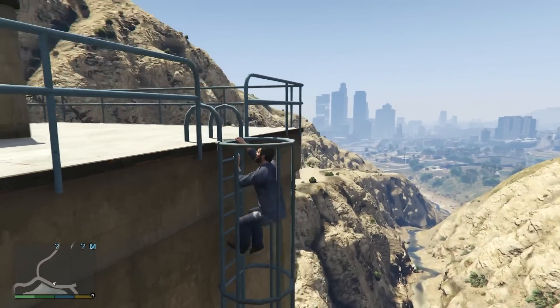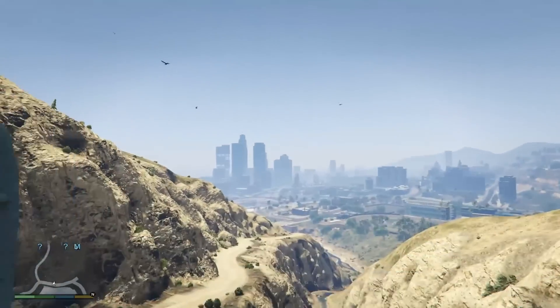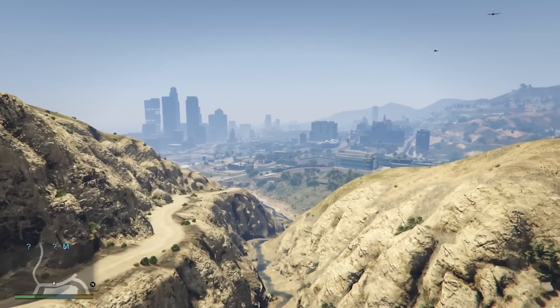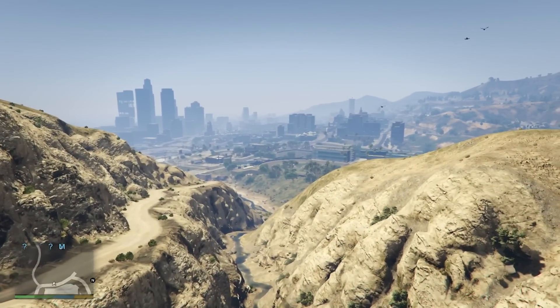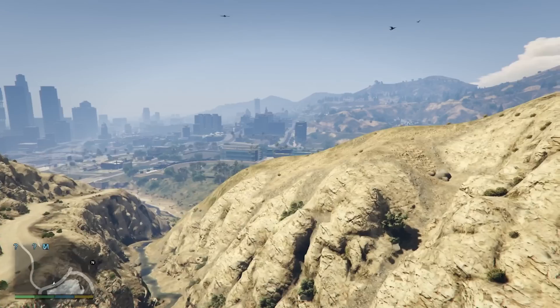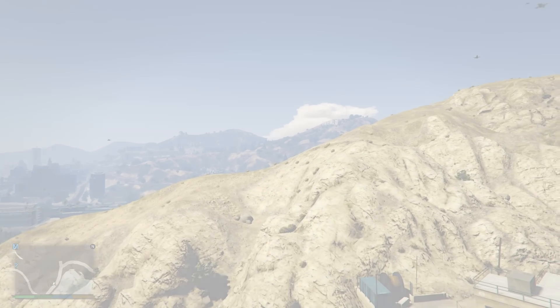Where are you climbing up here? This is the dam. So places like this on Mount Chiliad where you'd have quite a long distance — you'd never be able to see that much on PS3, it was always blue. You can just look at all the trees that are down there. Usually they wouldn't be there — they'd be popping in. And all the vegetation on the hills — it looks fantastic. Well done, city.